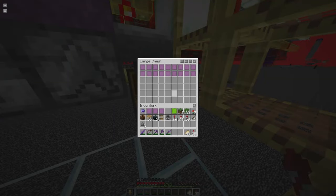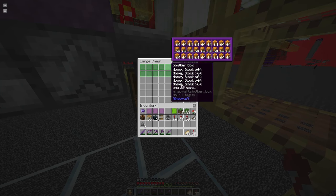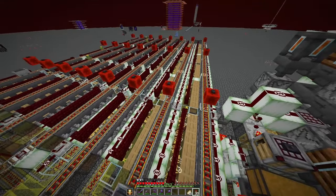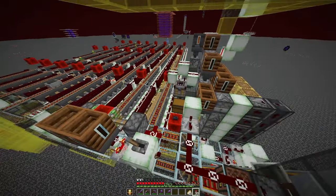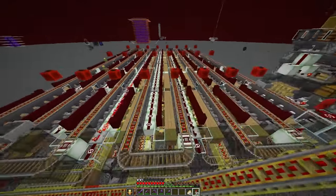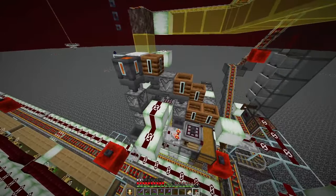It produces over 700 honey blocks per hour, or if you don't have the crafter, 2800 honey bottles per hour. The best thing about it is it's both cheap — it doesn't need a ton of redstone — and it does not require dispensers filled with bottles. The farm core is basically an idea by Stromner, and we use one crafter setup for the whole farm to convert all of the honey bottles to honey blocks.